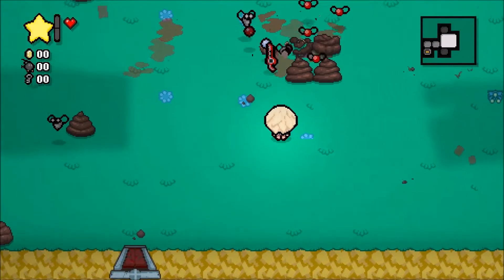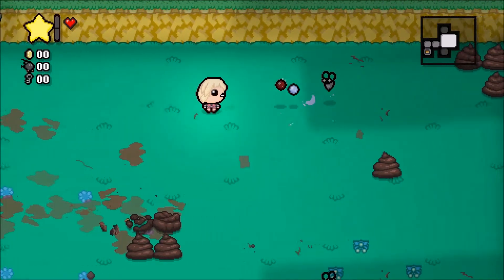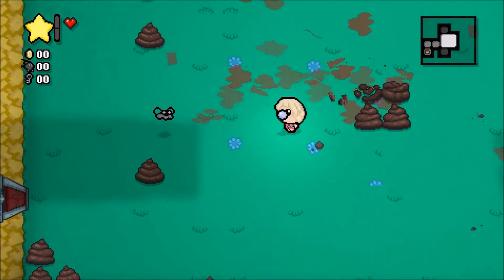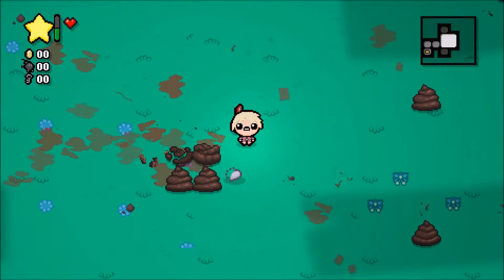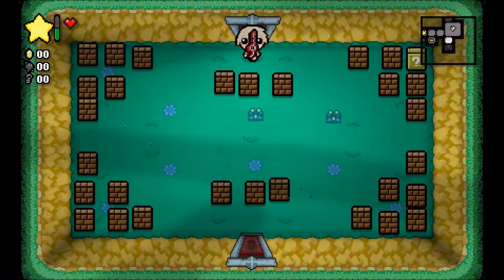I'll probably just play this a little bit, just check out a few of the characters, see how they control. Not do full playthroughs. Last time I don't think there was really that much different - mainly just re-naming things. How does that loot drop? I mean, we'll come back for that.